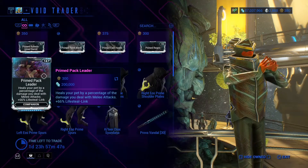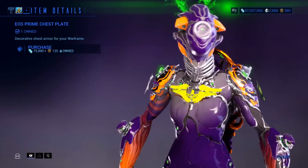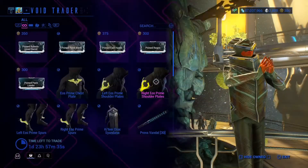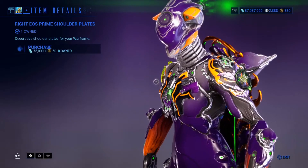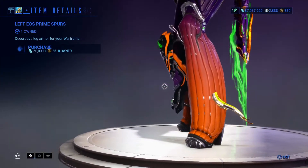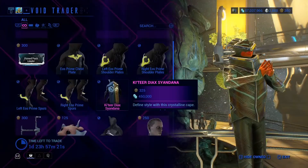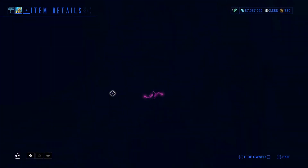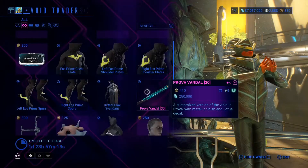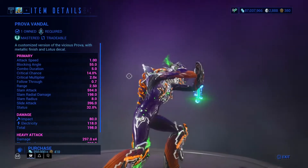That's for your companion — you might want to pick that up. We have the Eels Prime chest plate, pretty nice. We have the left and right Eels shoulder plate Prime. We have the left and right Eels Prime spurs. We have the Kuva DX Cyan Danna — pretty nice.